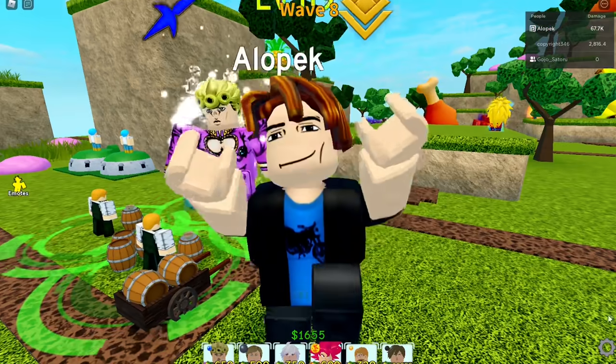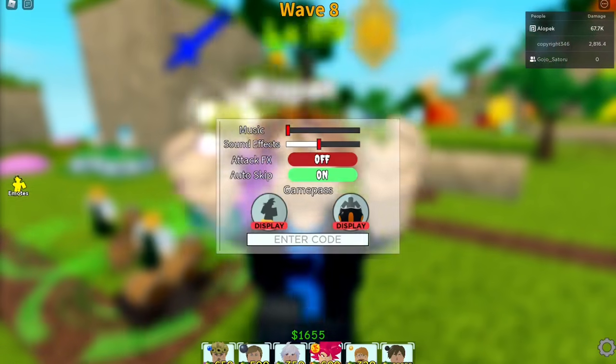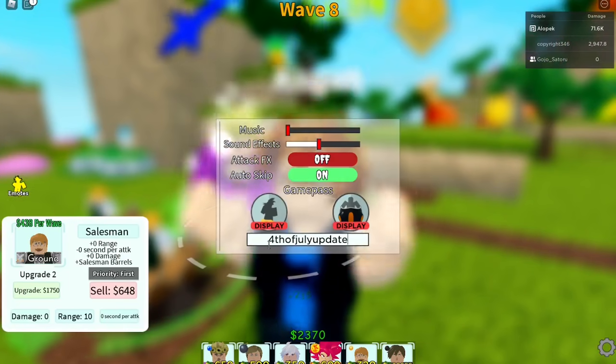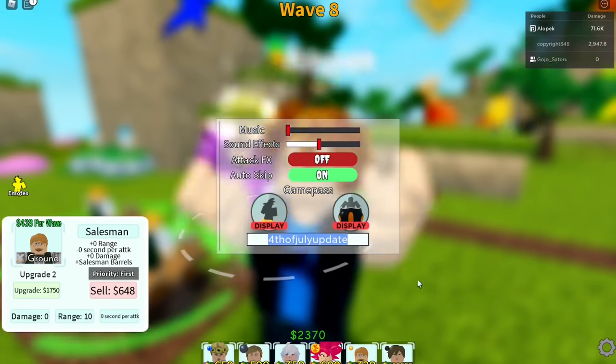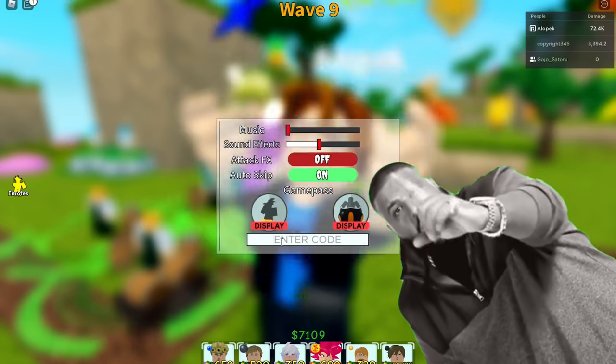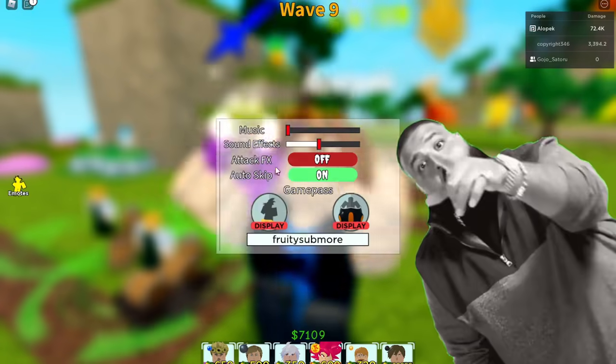Okay guys, this is the Giorno EXE video, however I know you guys came here for codes so here they are — these are the three new codes that dropped recently. First: 4th of July update — 250 gems, 250 gold, exp3.